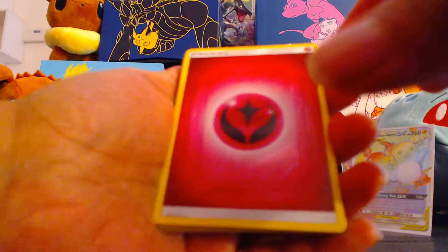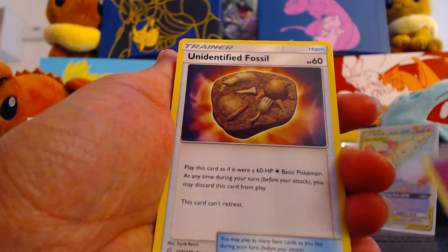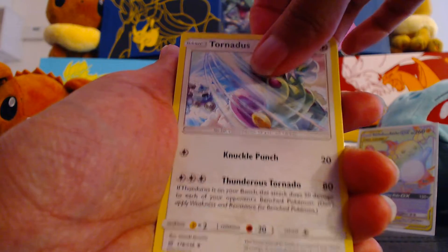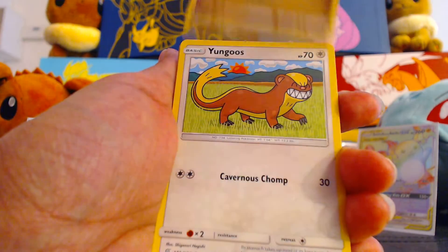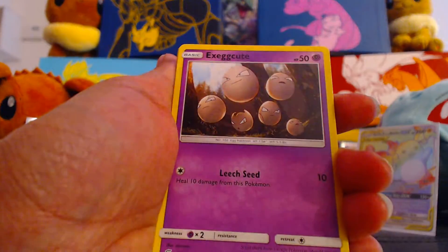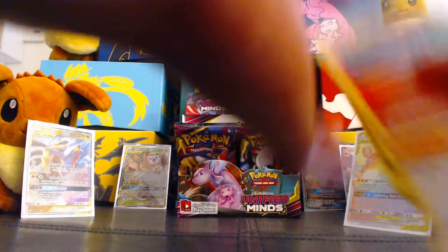This has been a great box so far, honestly. If it gives us any Ultra Rare now I'll be thrilled. Fairy Energy. Unidentified Fossil. Tornadus. Swadloon. Joltik. Dratini. Yungoos. Yanma. Exeggcute. Gabite. Reverse Gabite. And Chandelure — nice. That's a pretty holo.